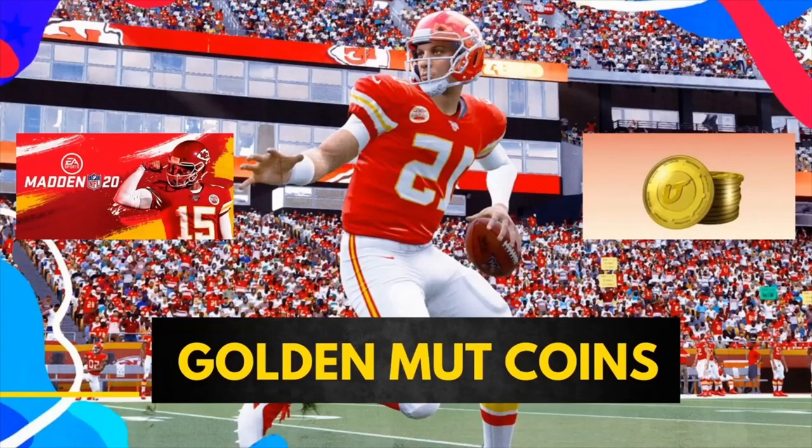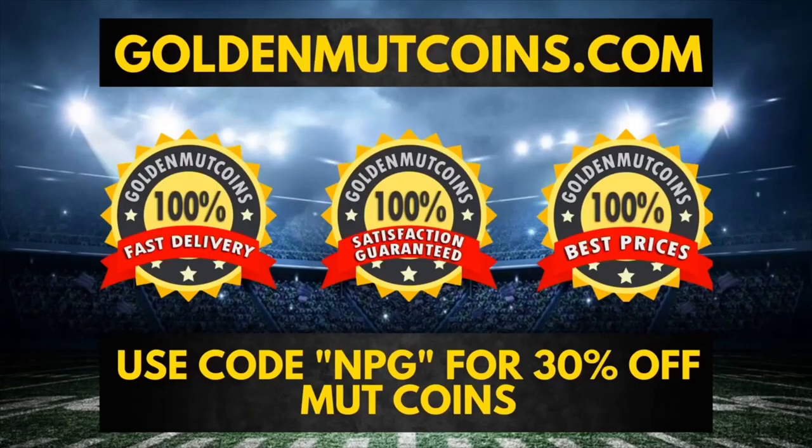Looking for cheap Madden 20 coins? Head on over to goldenmuttcoins.com for the cheapest MUT coins online and use code MPG for 30% off your order. Link is in the description.